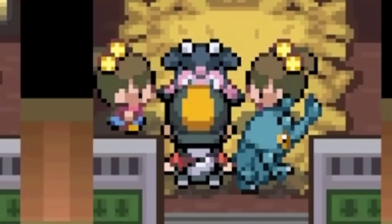The next Elite Four member is Bruno, a fellow Fighting-type trainer. His team was handled by a Guts-activated Holly with Aerial Ace taking down all three of his Hitmons, Close Combat destroying Onix, and Close Combat smashing even Machamp for the KO. Holly was absolutely terrifying in this battle.